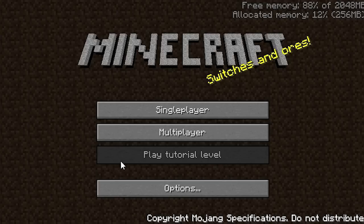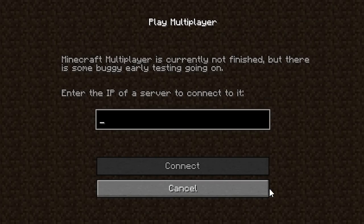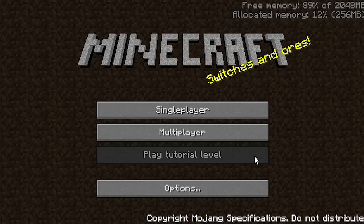During the in-dev and alpha phases of Minecraft's development, there was an unclickable 'Play Tutorial Level' button on the main menu screen. However, there was no tutorial level in the game's code, which meant this button served no purpose at all. It was finally removed during the transition from alpha to beta.